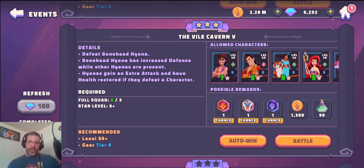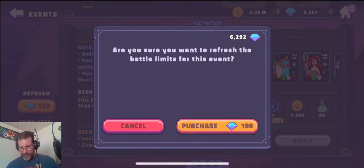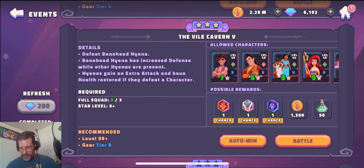I auto-won the rest. I didn't get any of the pieces I needed. I've been spending 100 gems to refresh it, but it jumps immediately from 100 gems to 200 gems, and I don't spend 200 gems. It is beta though, so all this stuff will presumably be coming back around.